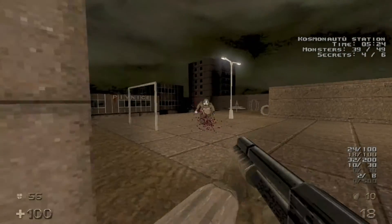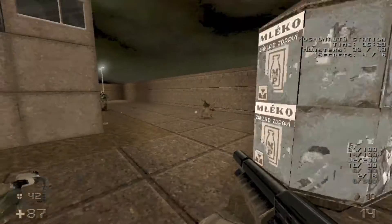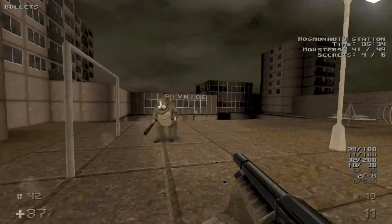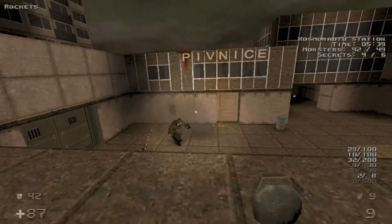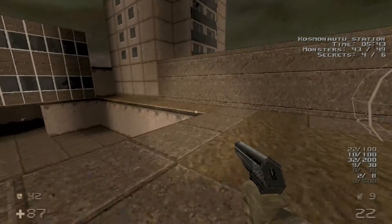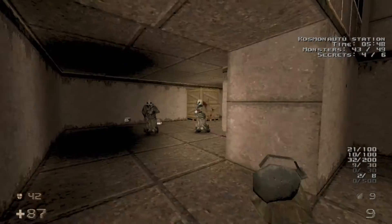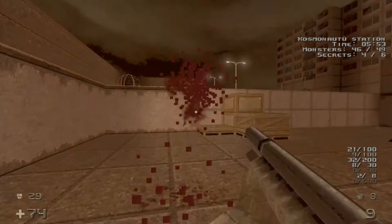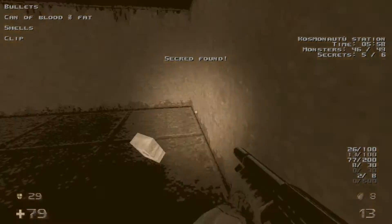Watch out for the dog. There's a hidden electrical panel here that we're going to shoot, and it's going to open up a secret wall down here. We'll grab secret number five.